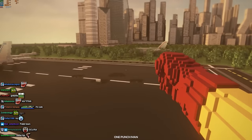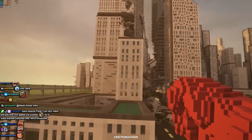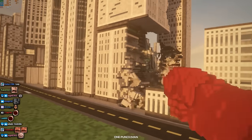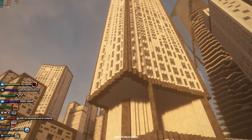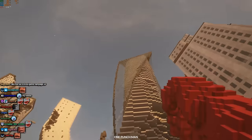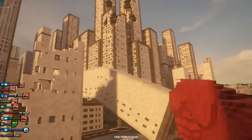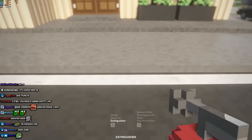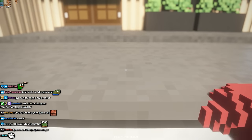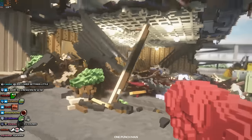Okay, how does one punch man work? I should do this on the apartment. Oh this is actually kind of nice. Oh shit, there it is. Wait okay, you know, now I need to go back to the apartment. Can I one punch this? Is the question. All right, I doubt it. Oh yeah, this is actually satisfying.